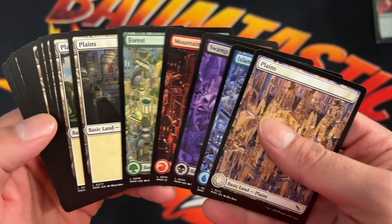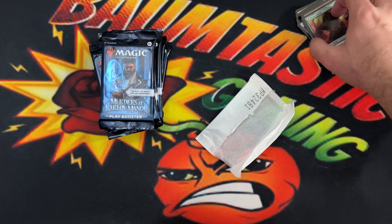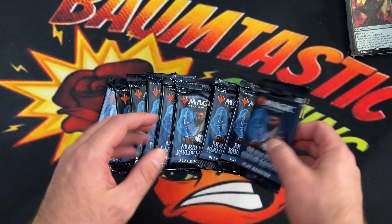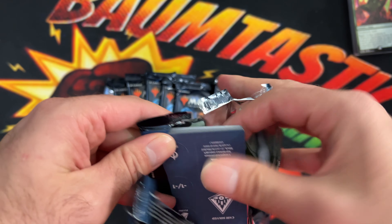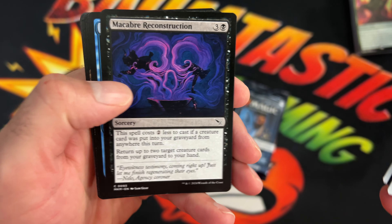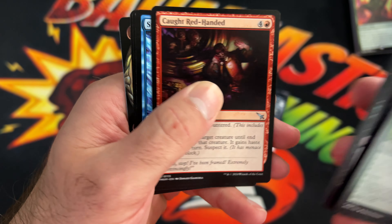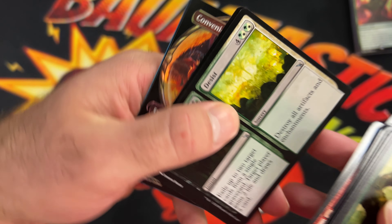You get five foil and five non-foil lands, and then our nine packs. Without wasting any more time we'll just crack these open and see what we can come up with. By this time you guys have probably all seen a vast majority of the cards.